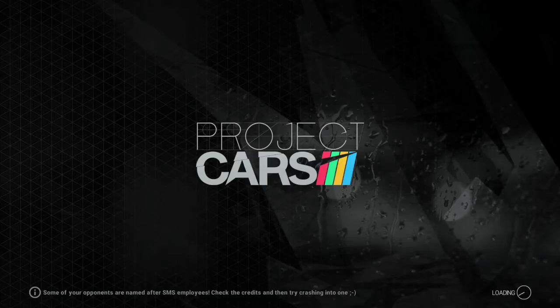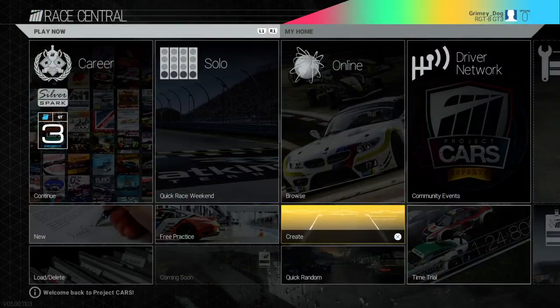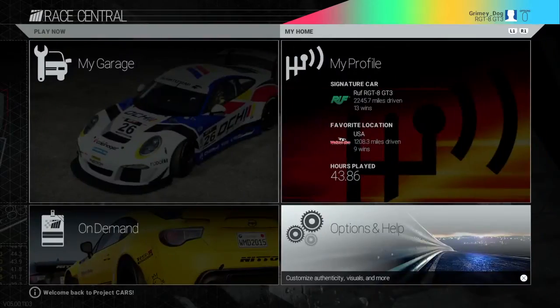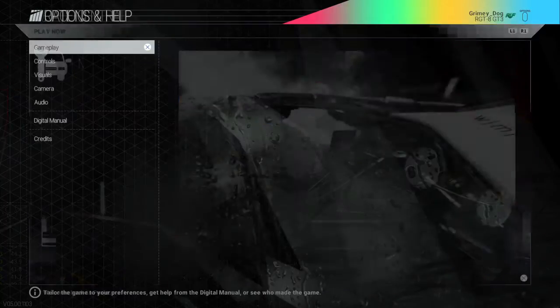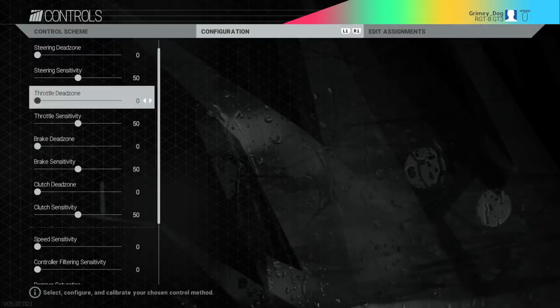My point is that you don't need 100% in-game force feedback. You find the appropriate level of force feedback for your wheel, you set it and forget it — and it's not 100 on console. When I was using 100 in-game force feedback, my wheel was running at 125 to 130 degrees. I started using 35 in-game force feedback and the wheel now runs at 100 degrees — feels great.